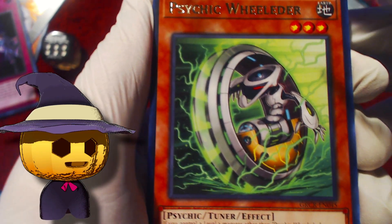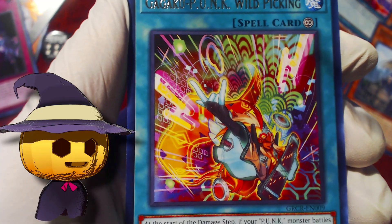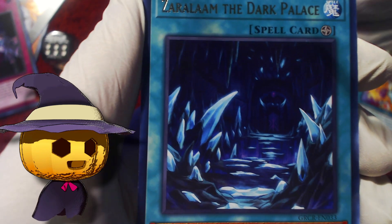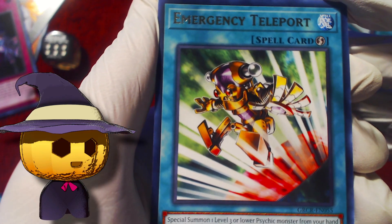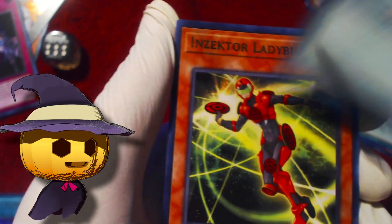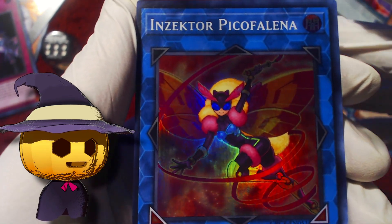Another Irene, another Wild Picking, another Dark Palace, another Emergency Teleport — exactly what I wanted to see. I don't know if Emergency Teleport is limited to two or semi-limited — it's semi-limited in Master Duel, I don't know what it is in real life. Inzector Ladybug, and Inzector Pico Falina.